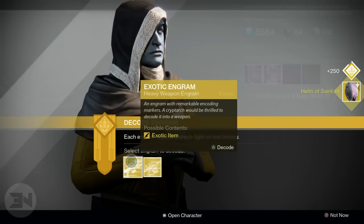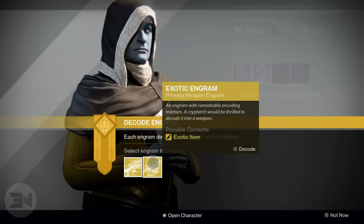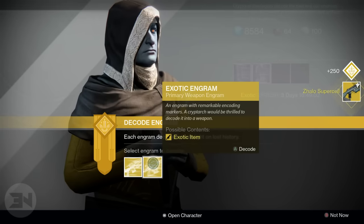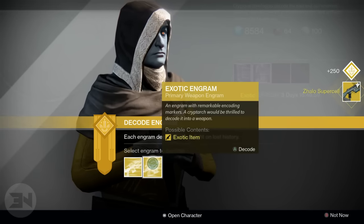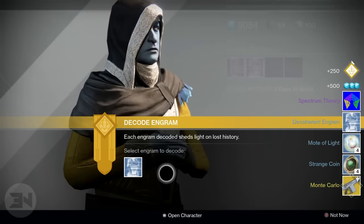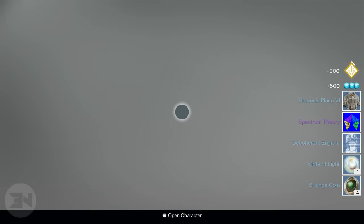Let's open the helmet first — Saint-14, not bad at all. I might put that on and keep it on my Titan. We have the Zhalo Supercell, hopefully at 335 because that gun's awesome. We'll open another one — we get a Monte Carlo, and we get one of these — oh, that's Spectrum Theory, one of those emblems.